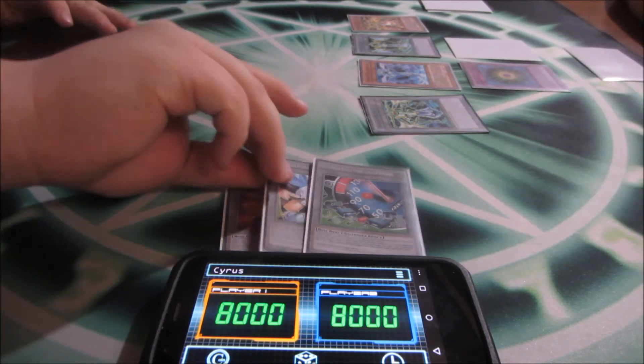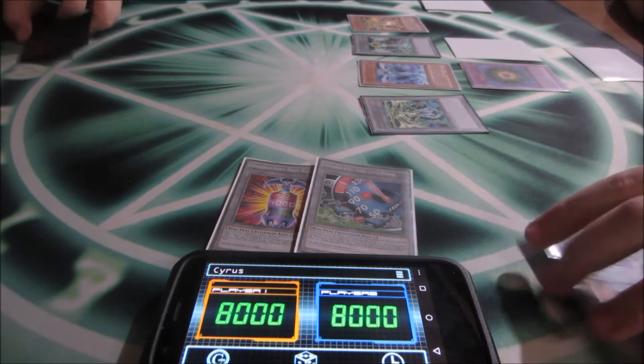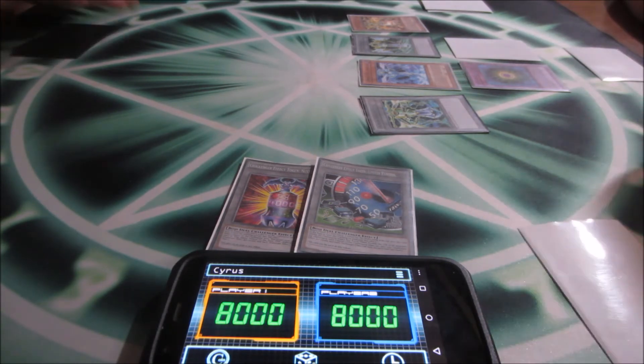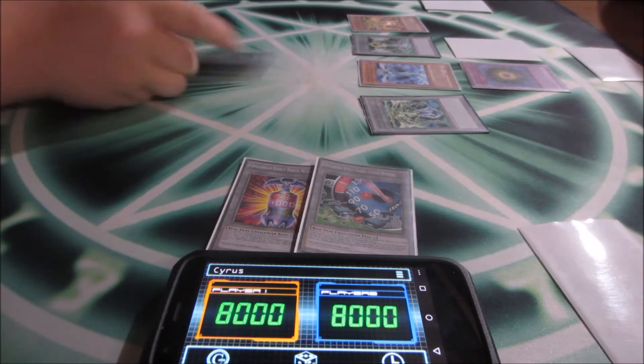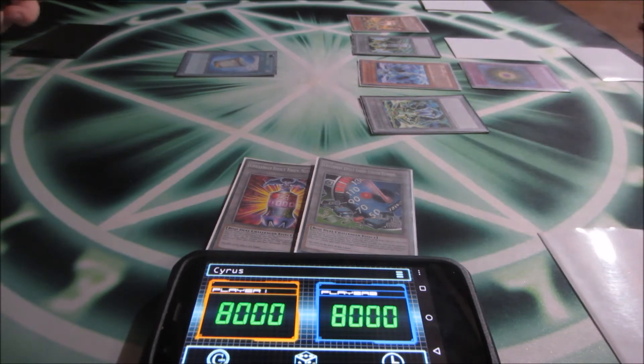Alright, my turn begins. I will use my Destiny Draw, so instead of my normal draw I'll add Instant Fusion from my deck to my hand. Flip it over so we know what's left. Destiny Draw for Instant Fusion.